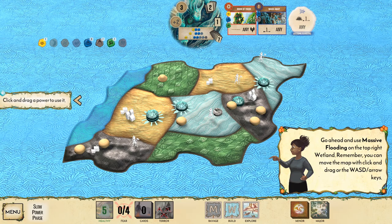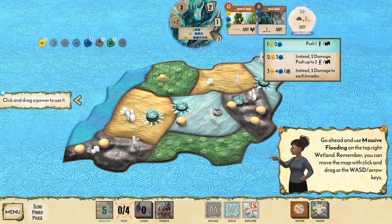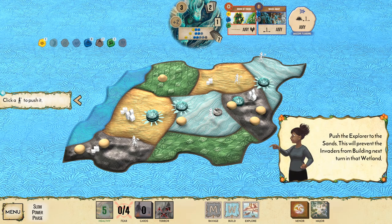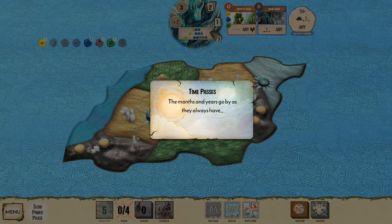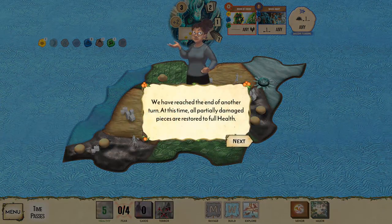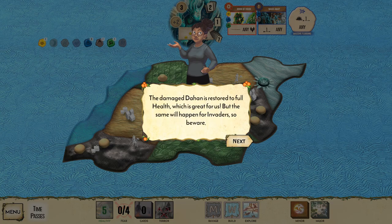Push the town and the explorer from the inland mountain to the adjacent sands — we can do up to three pieces. Before Massive Flooding, note that as a sacred site it can only target lands within range. Use Massive Flooding to push an explorer toward the sands — we don't want building in our swamp!